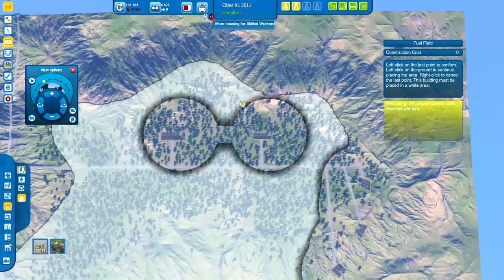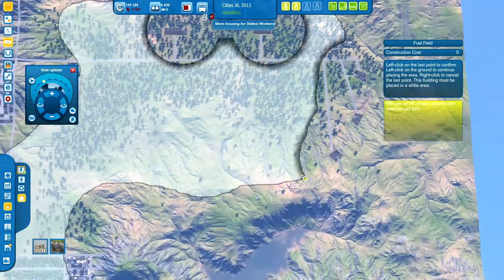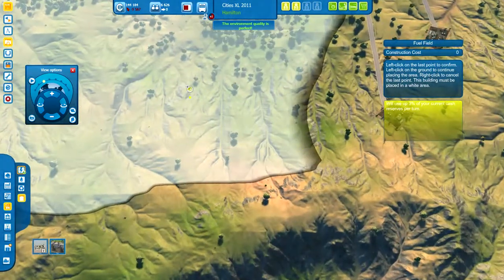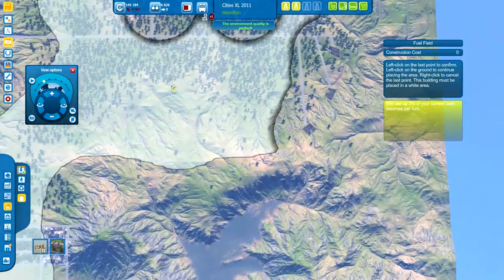Basically the idea of building on the edge is to reduce the impact of those large circles. So instead of building in the middle, which causes a very large circle to be used, you build on the edge.